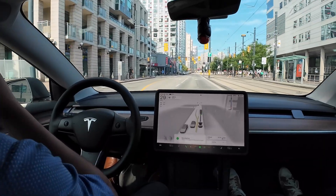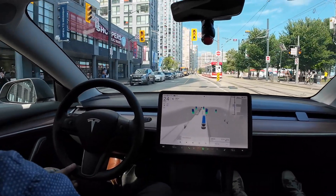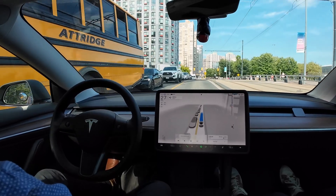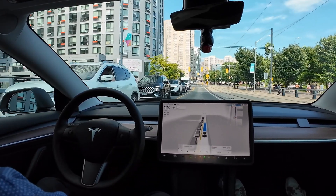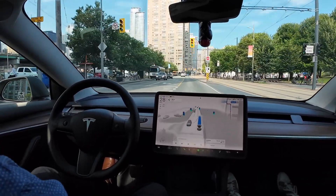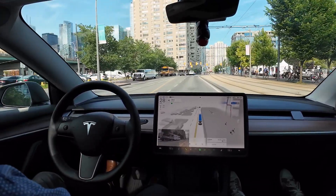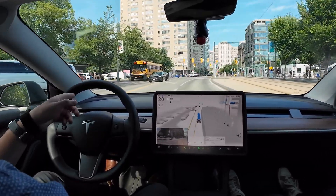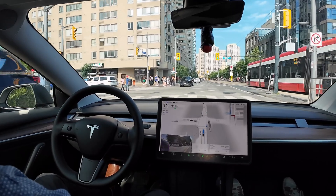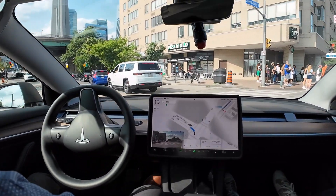It still doesn't recognize the railway crossing, and we didn't have a lead car to piggyback on either. Even if there was a lead car going into the railway crossing, it might not have made it anyway. Version 12 has not made it yet at this railway crossing. Also, it's making left and right lane changes really late — it should be turning when the line is dotted, not solid.